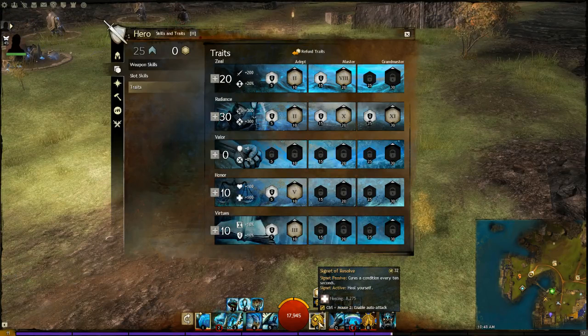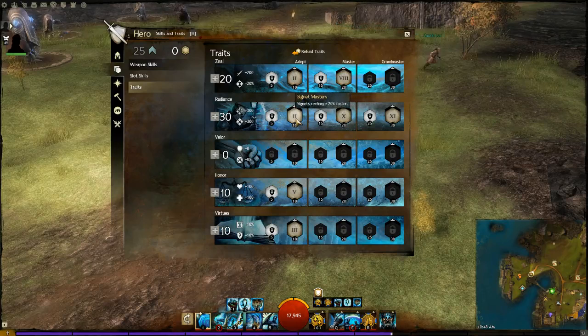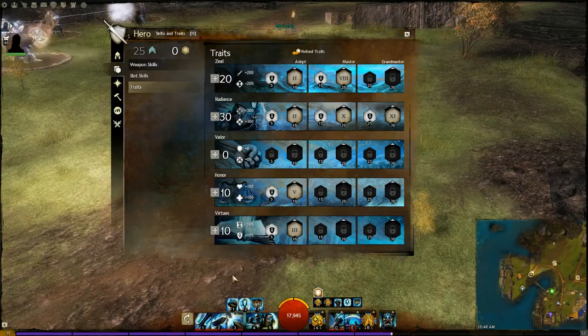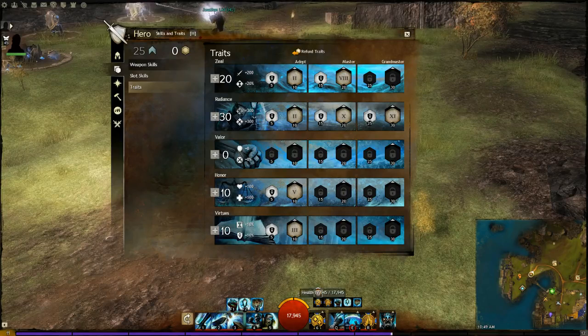You get the Focus recharge which reduces Signet of Resolve to 32 seconds, making it the best heal by a gigantic amount. You also want the plus 5% sword damage. The Focus trait is important because Shield of Wrath defends against Warriors and Guardians when they use 100 Blades, and even Assassins using Whirling Blade - it will block pretty much the entire thing. This build relies a lot on skills for defence, not just toughness.